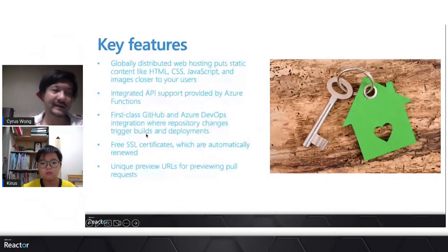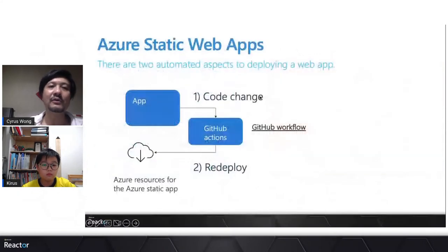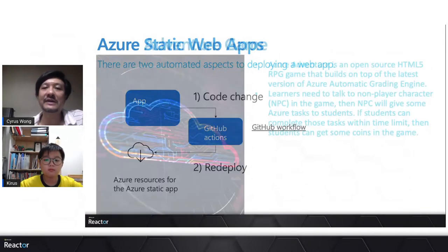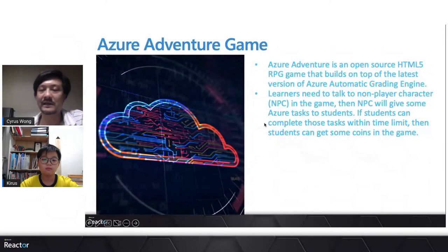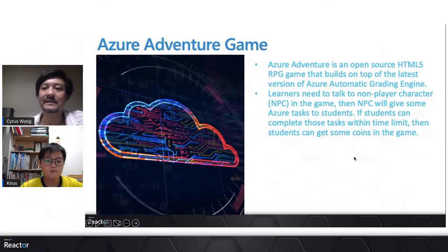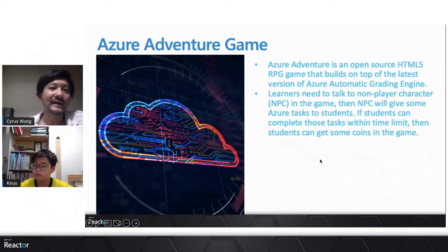Here's the logic: you just write your source code, and when there are source code changes pushed to GitHub, a GitHub Action automatically deploys the latest version to Azure. Now, about the background of the Azure Adventure game — it's a simple HTML5 static web game built on top of the latest version of the game engine. Players navigate inside the game, talk to NPCs, and complete tasks. Now it's time to play the game — let me switch over to Kairos to show you how it's played.